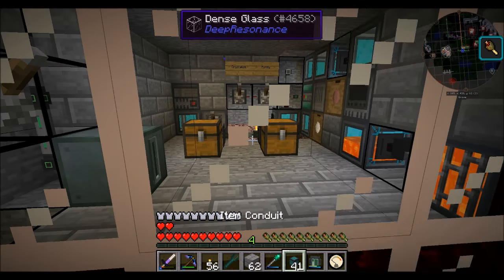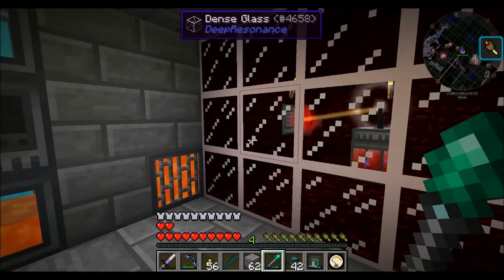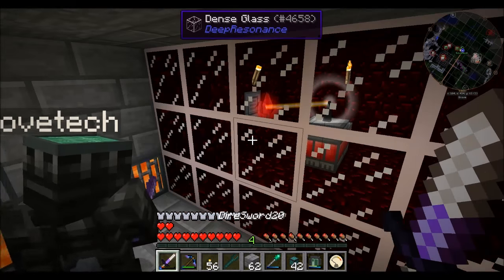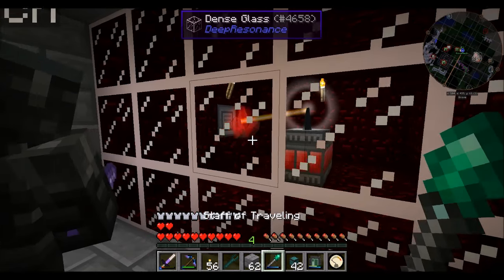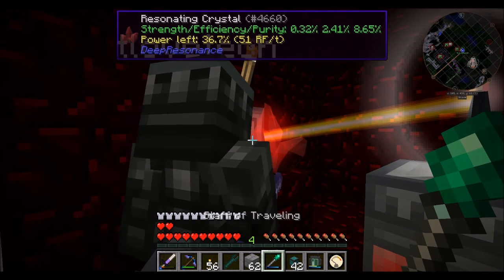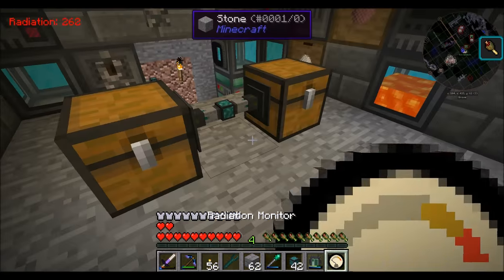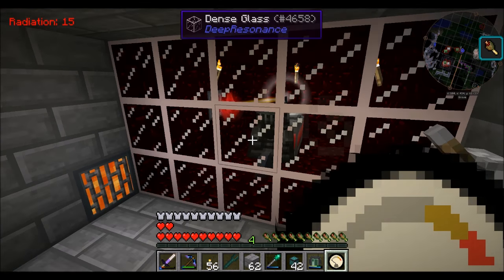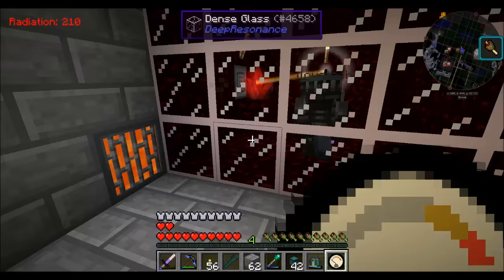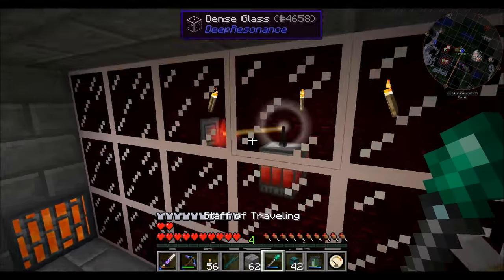This is making 50 RF a tick. The radiation's climbing a little bit but it's not really that bad. I am getting hungry already. So watch what happens — I want a depleted crystal that's different from the one I have. One of the world gen ones that we had in our system — doesn't do much. It doesn't generate much RF, but the radiation levels are not bad from it. It's going to burn out in a minute.